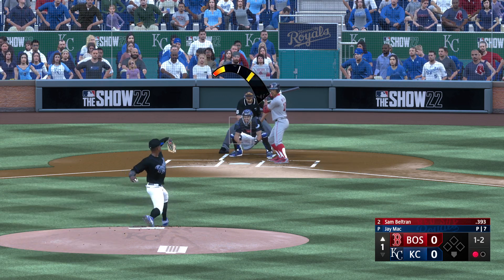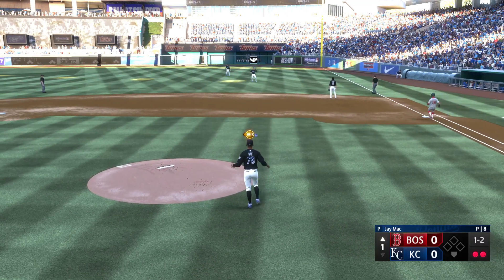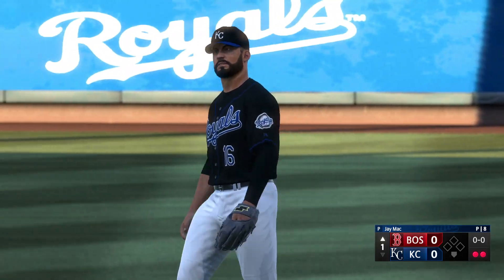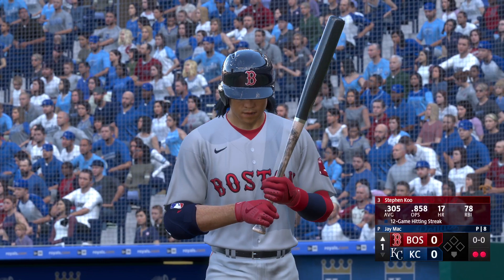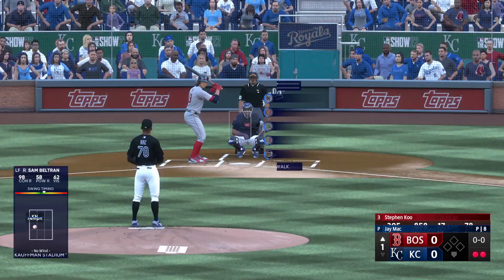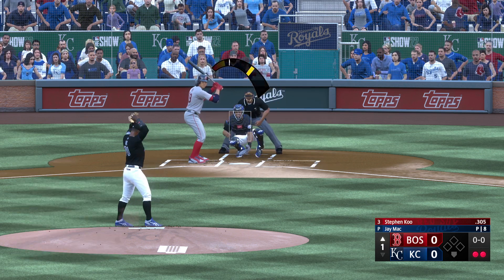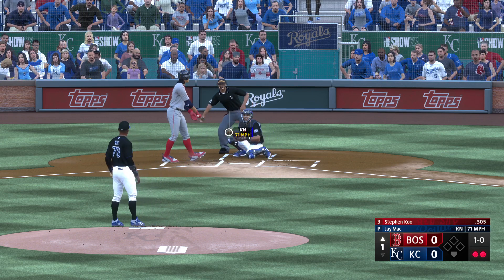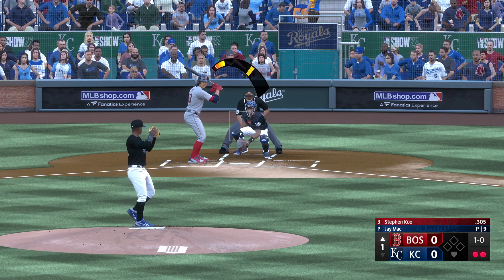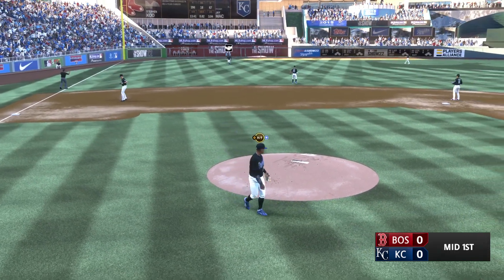One down, bases empty. That one is popped up to the right side — Flores drifts towards it, calls it in for the out. Batting third, the first baseman Steven Koo, two down. The pitch misses inside, ball one — that's where you want it, a good miss. Swings the other way — he's got it, and that is out number three.